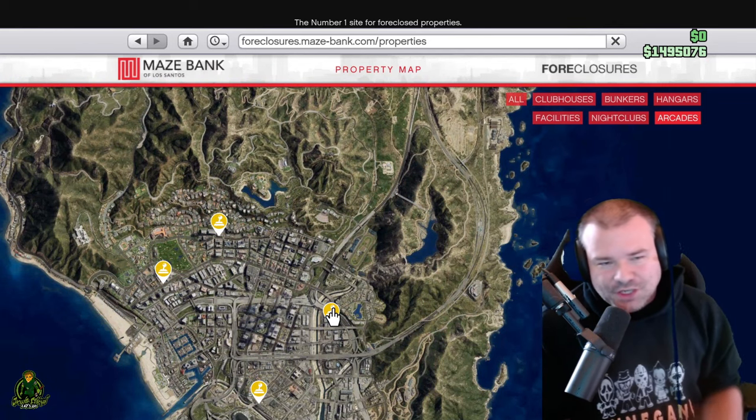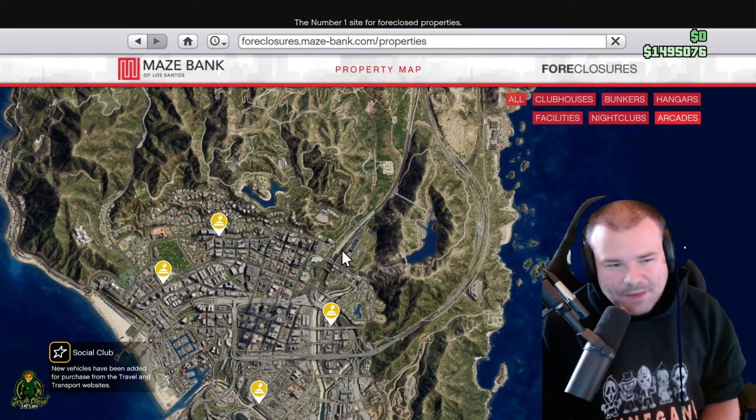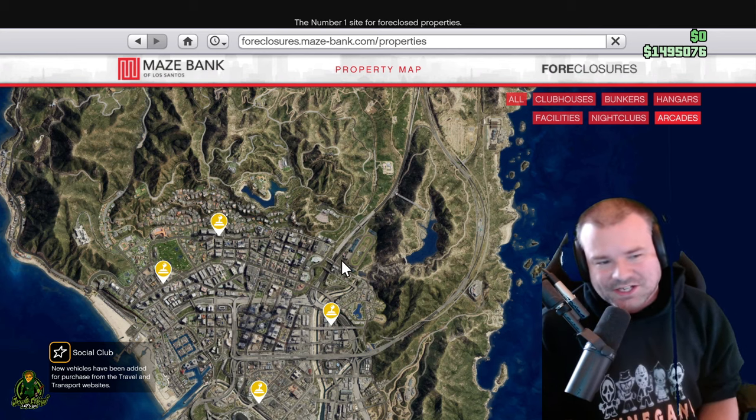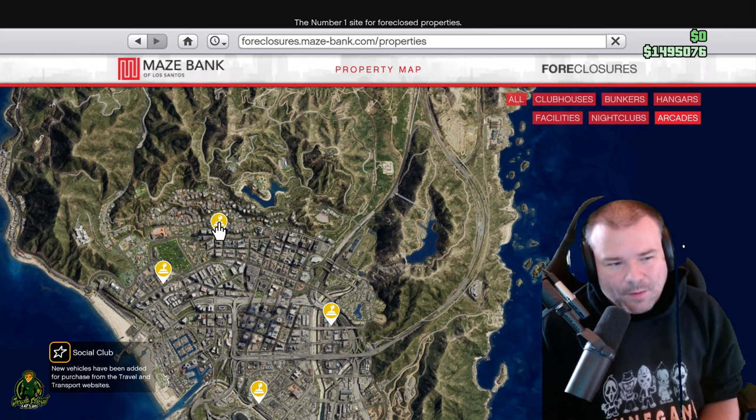Because you're gonna be robbing the Diamond Casino and the Diamond Casino is right here, so all you're gonna have to do is drive your vehicle right over here and it'll make for a very easy mission. You could also go over here but it's gonna be a little bit of a drive.